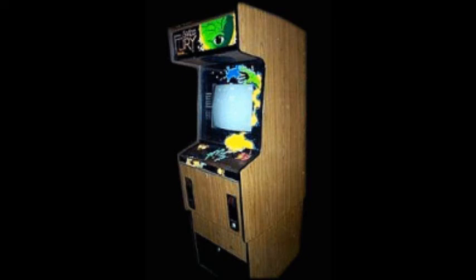Hey folks, Crazy Climberator here again, and we're going to look at a game called Space Fury. Its sequel was called Zektor, or Zektor. This game was created by Gremlin Sega in 1981, and it is the first color vector game.